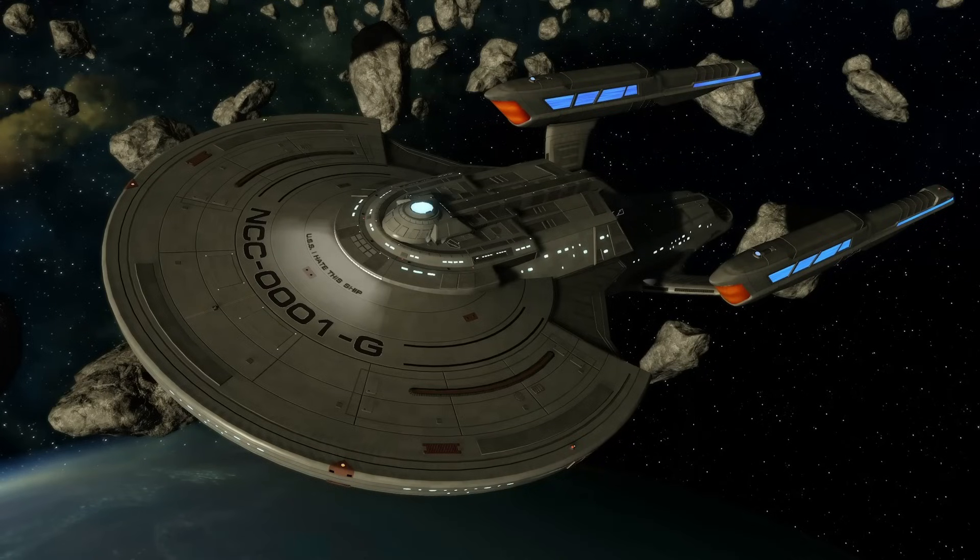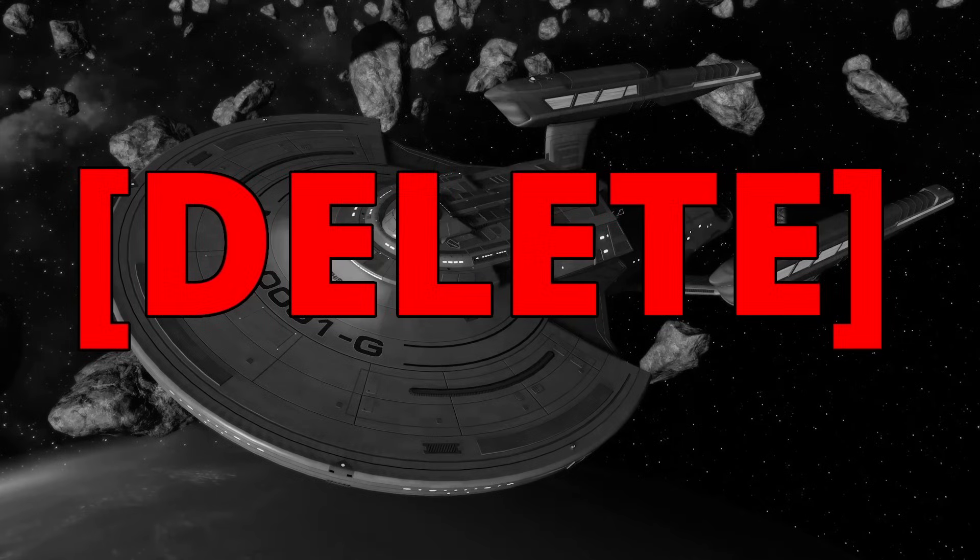Lastly, the Constitution III, which was introduced somewhat recently. I don't feel like its stats really reflect what we saw of the Titan-A slash Enterprise-G in Picard Season 3. But at the same time, I really hate this ship, so really the only thing I would do to fix it is just get rid of it. So those are all the Federation hero ships in Star Trek Online and how I would tweak their stats to make them feel more in line with what we see them do in the shows or movies.